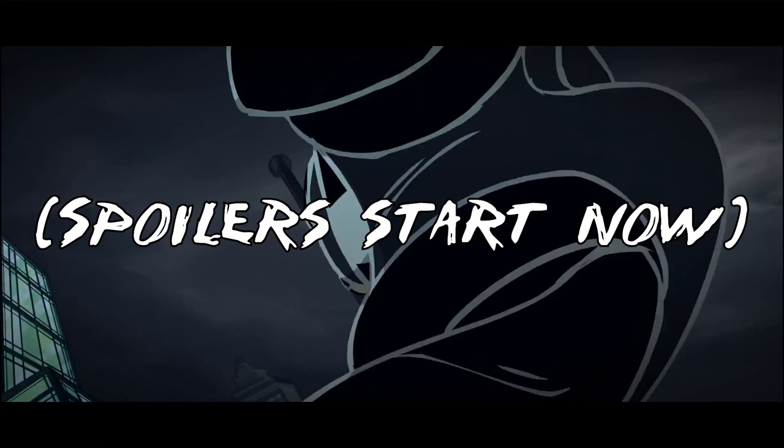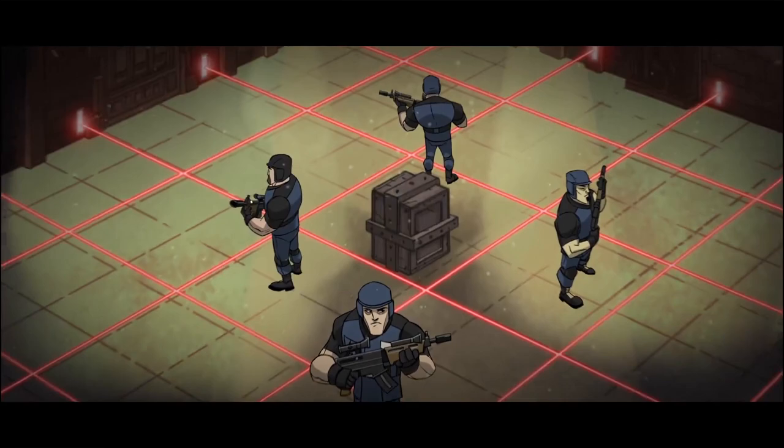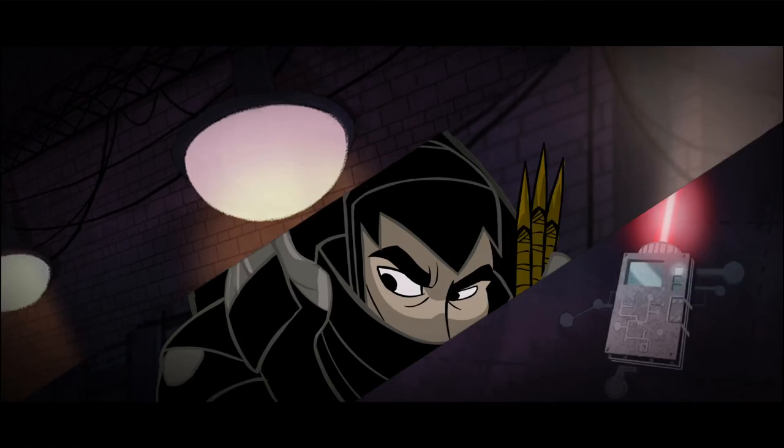You play as a ninja who's accepted a mark which grants power, but will eventually drive him insane. Once his mission is done, he must commit suicide to prevent himself from killing everyone around him. His mission is to bring down Hessian Services, a mercenary group with a vendetta against your clan. This premise lends itself well to a stealth game, and the hero being doomed from the start should generate sympathy or intrigue.